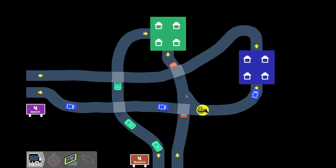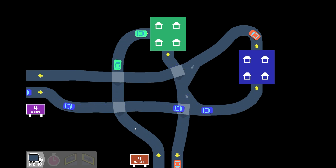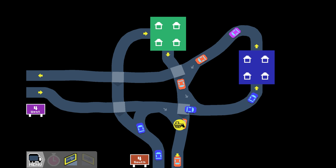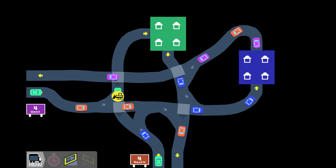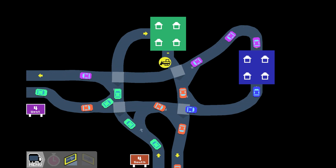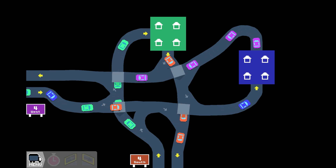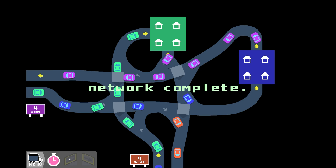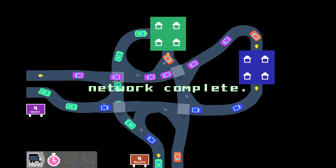Now we need some slip roads: one coming down to here, one going over to here, one that comes out of here and connects into there, and another one that comes out of here and connects down to the bottom. Wonderful. Here we need to come over and up, and then we need to come out here and into there. The last thing missing is the green connection on the top - connection out and of course also the connection in. That should complete the network. Let's see what that looks like.